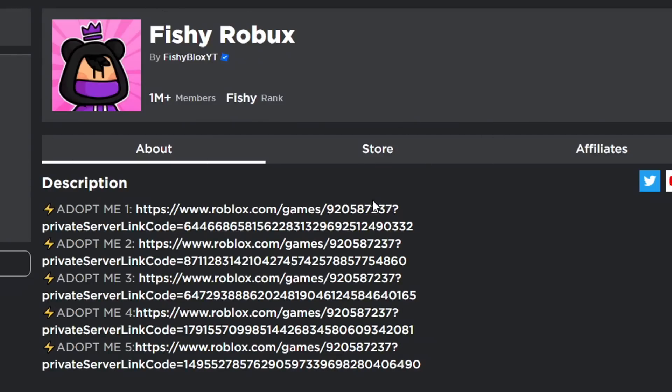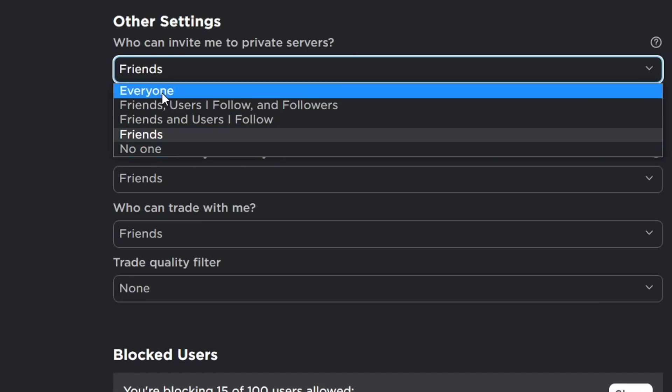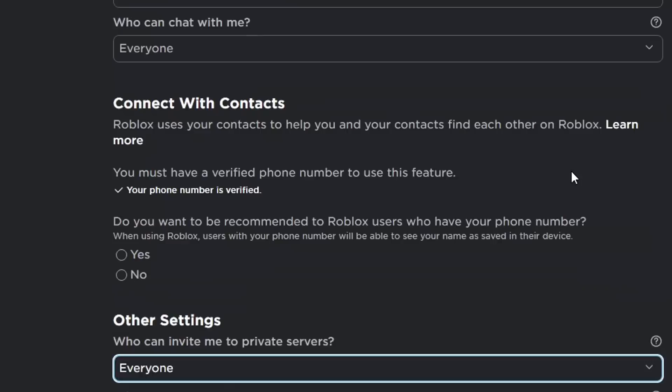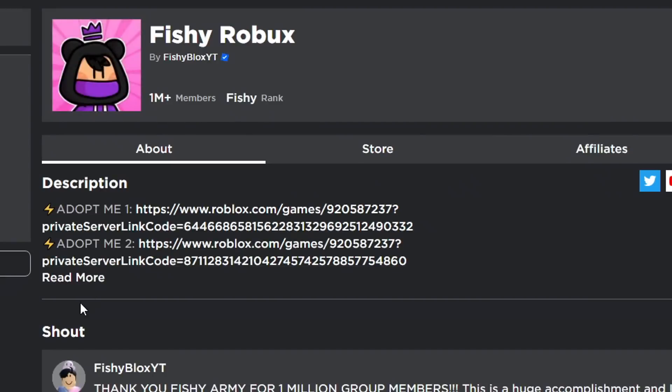For this final chimera trade I want to trade it to one of you guys in my trading server. You can find it by joining my group 'fishy robux.' If you can't join, there's a glitch where it's set to friends — it should be set to everyone. Go to privacy settings, find 'who can invite me to private servers,' turn it to everyone, and you'll be able to join my private servers.